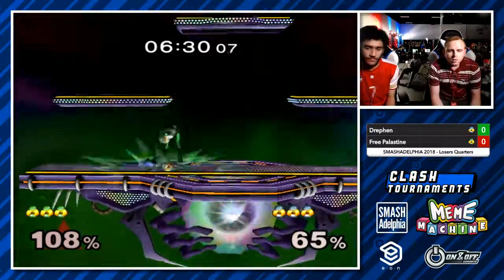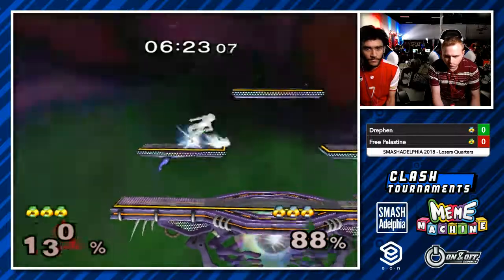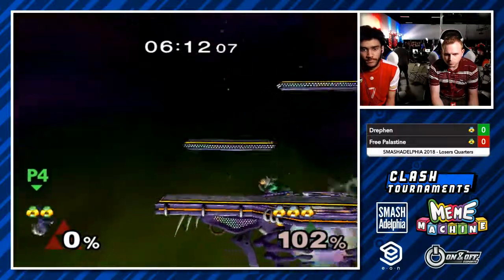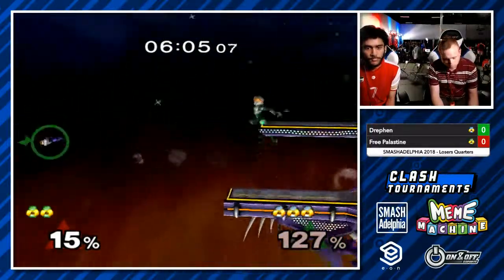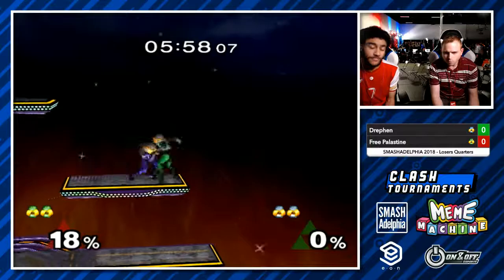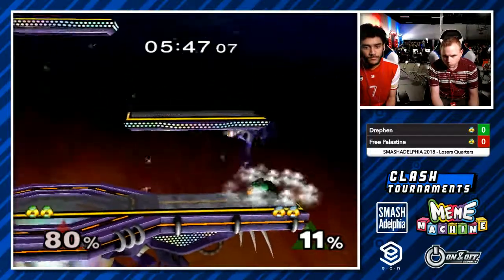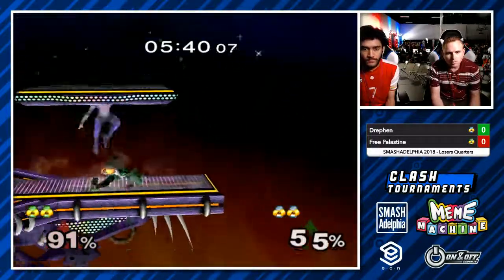Nice little dash dance there from Milhouse. He's going to get a chain grab to a lot of percent. Drefin looking for that platform, but he does get out because Milhouse jabs instead of grabs — I think the chain grab ends somewhere around that percent. That was probably all part of the big Sheik mix-up. Drefin getting the grab again on that right-side platform — this is the third time already, over and over.